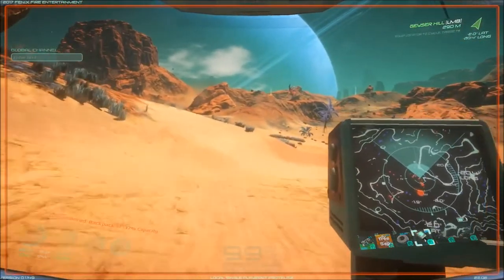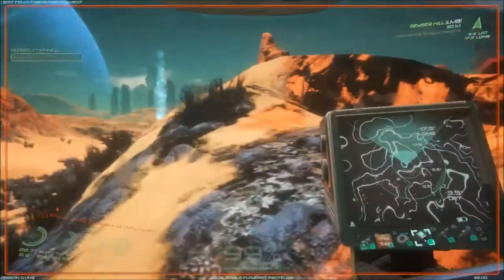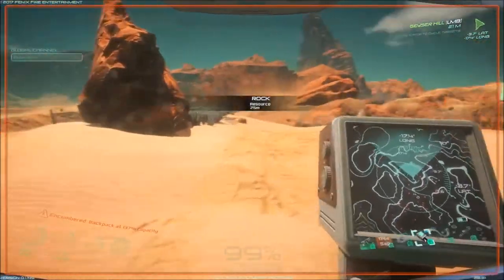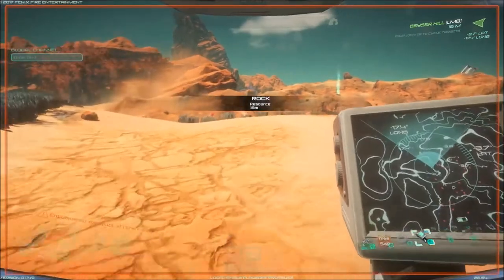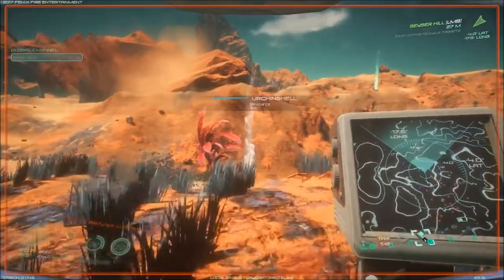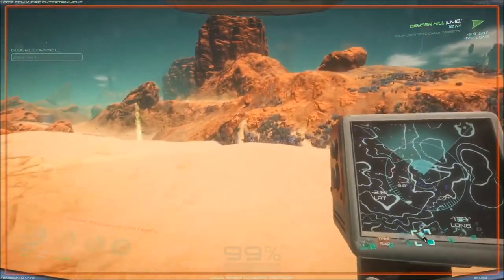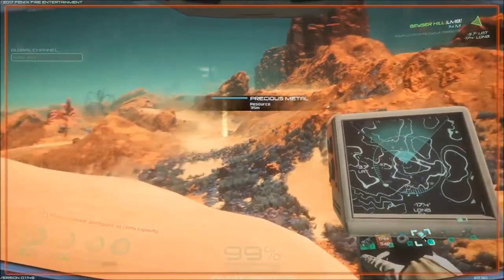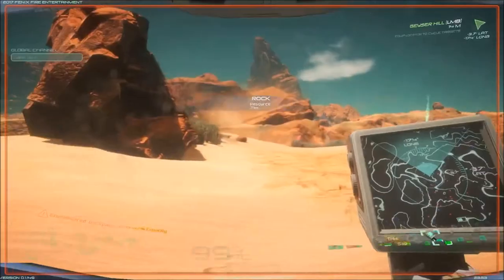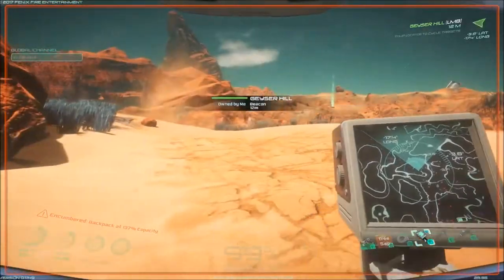137% encumbrance — that's not bad actually. I'm glad I put some investment into strength points. Right, here we are — Geyser Hill. So we've got oxygen there, there's some nitrogen. Where's the hydrogen? That's the most important one, I think. It's down there. Actually, this hilltop is probably fine.